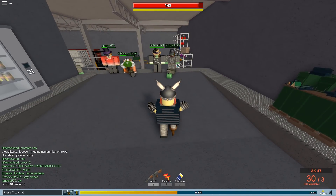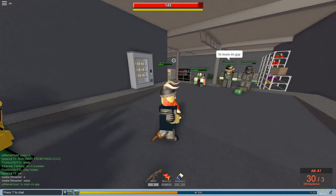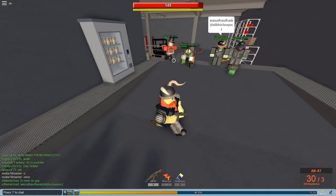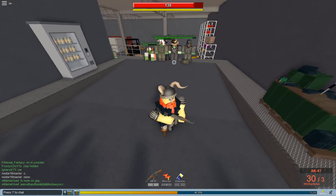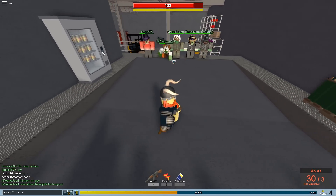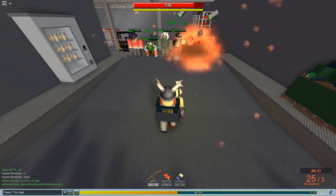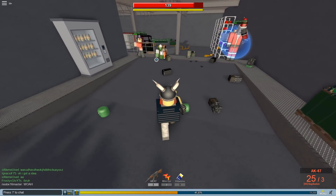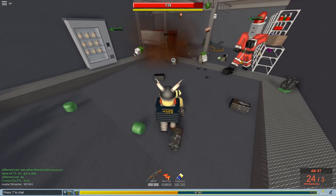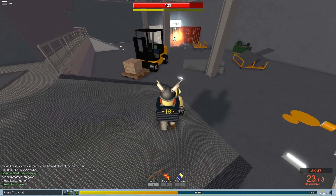However, you cannot reload the custom ammo — you can reload the main ammo but not the explosive ammo. The bullets only work in survival modes, not in FFA or TDM. It doesn't give a full explosive concussion, but you can kill zombies behind cover, which is pretty cool.